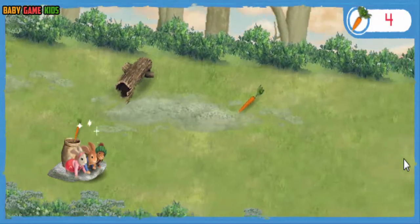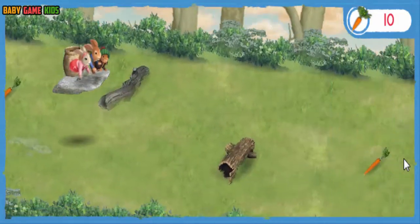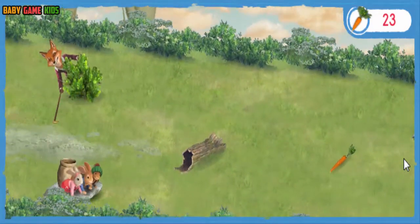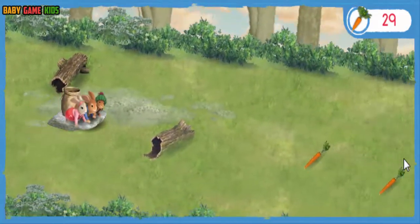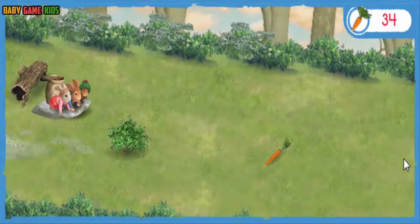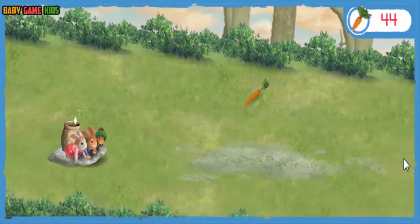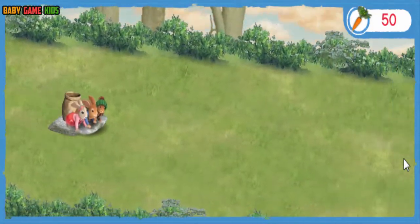Watch out for logs! If we bump into one, we'll lose a carrot. We're doing great! Hold on — that's five carrots at once! Carrots are my favorite! A good rabbit never gives up! Mr. Todd! Don't quit, rabbit! Remember, you can use the space bar to jump over things in our way. That's five carrots at once! We have the carrots!